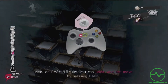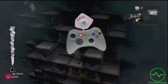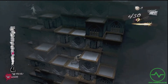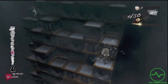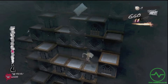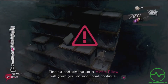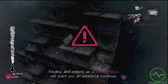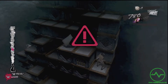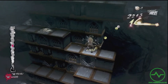Also, on easy difficulty, you're going to have an undo. Use it to give yourself a second chance. Finding and picking up a mystic pillow will grant you an additional continue. If you see one, make an effort to get it. It'll be worth the effort.